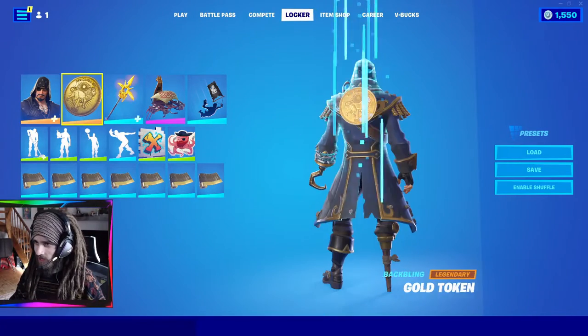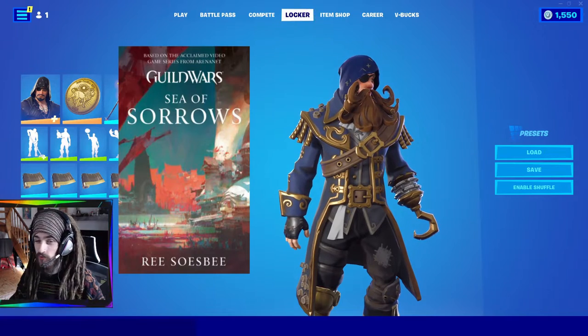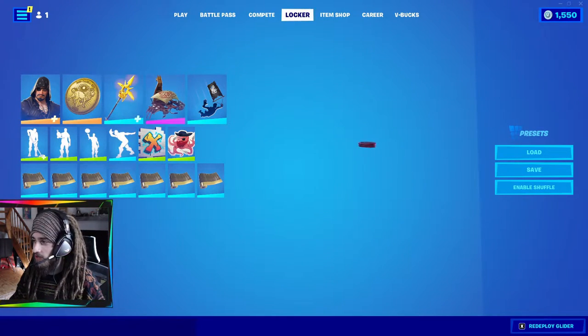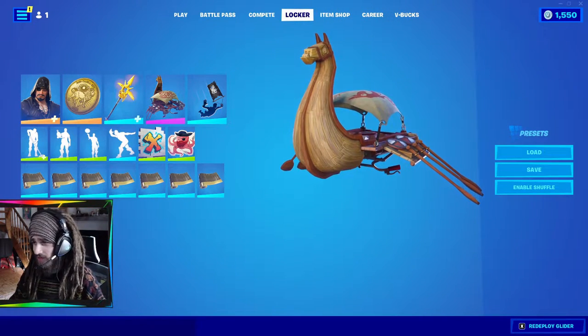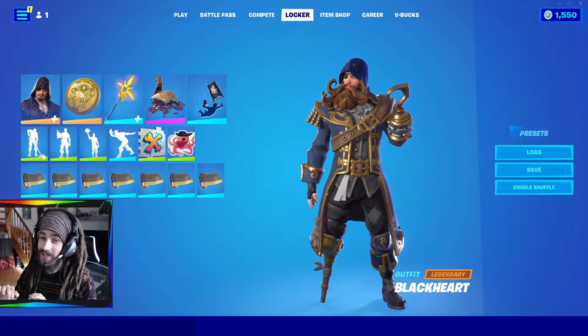Next we have the pirate preset. I actually read a book called Sea of Sorrows recently — it was all about pirates within Guild Wars 2 and the Lion's Arch — so this skin always reminds me of that book. We have a nice glider. It's not really pirates, it's more Viking, but nonetheless. And you got to top it off with an emote to make sure your ship is all clean at the end of the day.